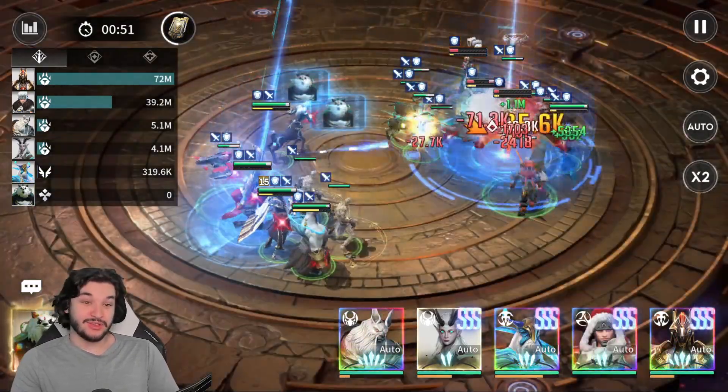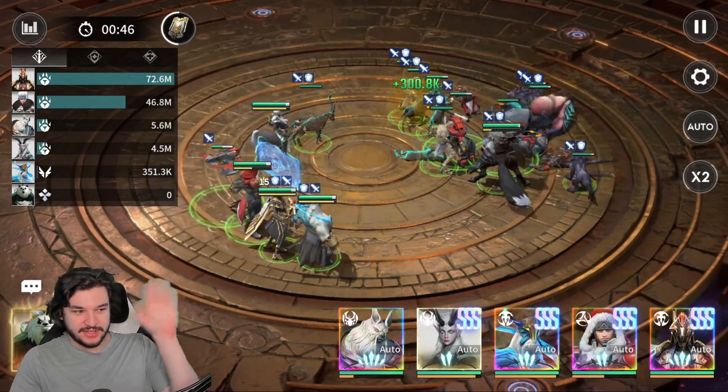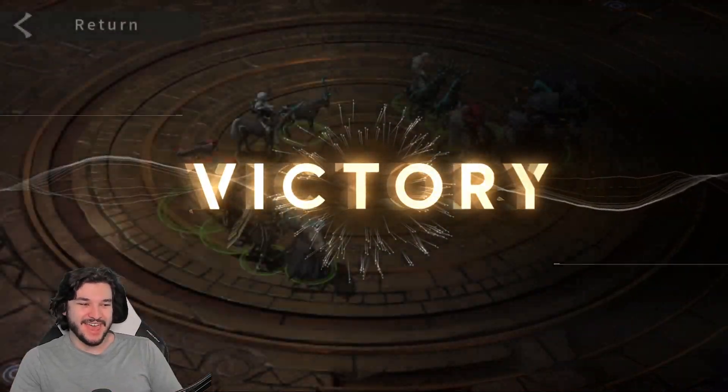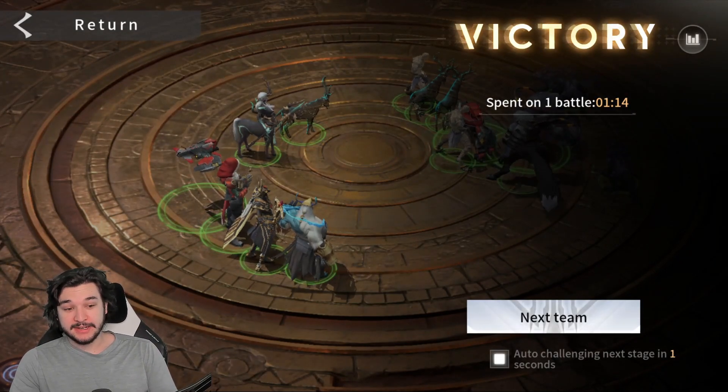For the secondary fight, you generally want assassins to deal with the little spirits off to the side — those little dance guys. That's what makes it really tricky. The boss already does a ton of damage.